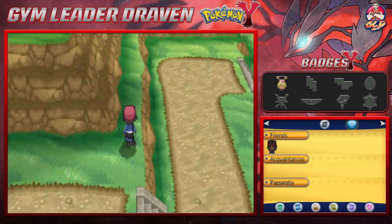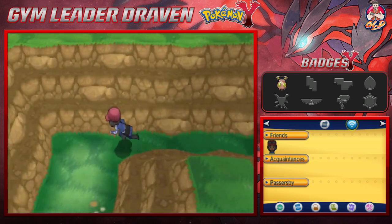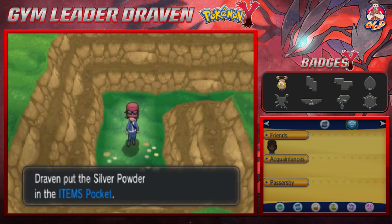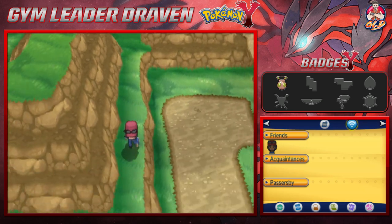Off screen I managed to get a Zigzagoon — we're gonna be using him as our HM slave because we need to get through stuff and get some free items. And here we found ourselves a Silver Powder.